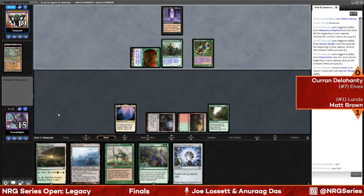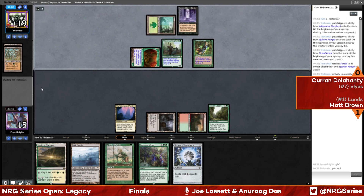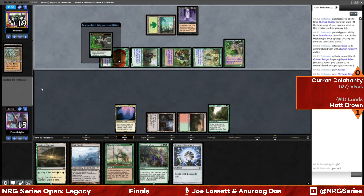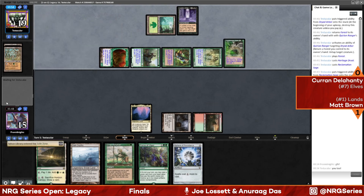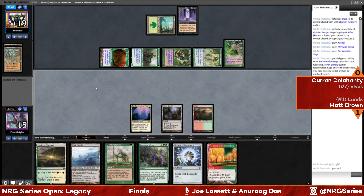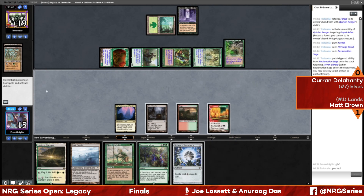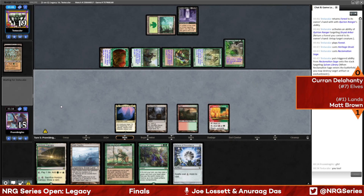Something different happened — we didn't bounce the other land before. That makes me wonder what's going on. It's functionally the same — you bounce a land and your creatures are paid for — but now you can use the Forest this turn to actually develop your board if you find a Heritage Druid. That could be the reason for the different play. And there is a Heritage Druid! Three mana, Reclamation Sage takes out Sylvan Library — that's fine and all but it's going to cost a lot. With Heritage Druid, the creatures can stay on the board. We'll probably end up bouncing Dryad Arbor again, but now our top-decked Gaia's Cradles are looking a lot better.